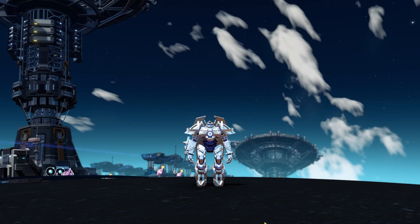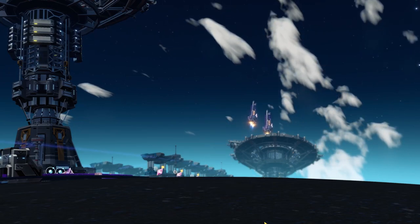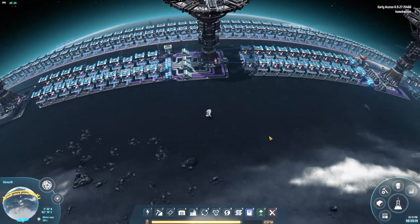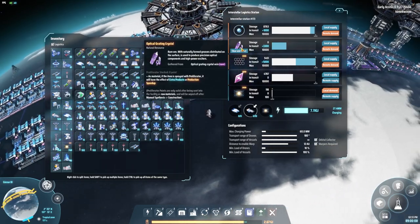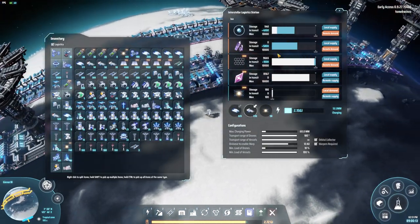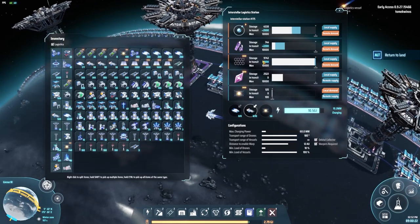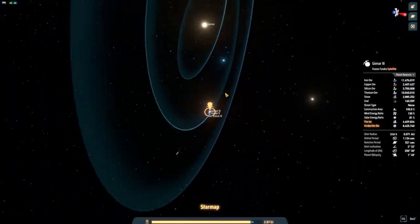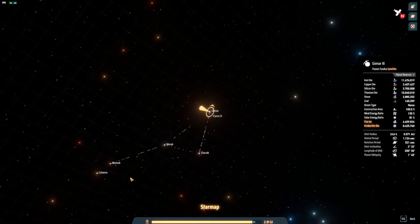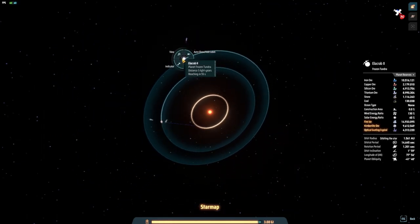Welcome to Gynar 3 — we are having logistic issues with the optical grating crystal. Let's see what is going on. If we click on one of these ILS, we can see we are having issues getting optical grating crystal in each of these arrays. This one is not getting any; this one is getting a little bit. Let's find the planet that is producing the optical grating crystals. Optical grating crystal: 4.3 million — that would be Elokrab 2.